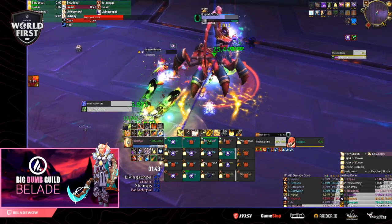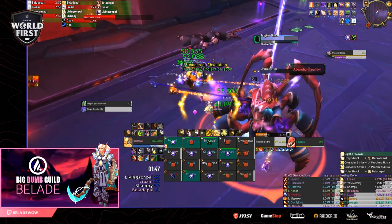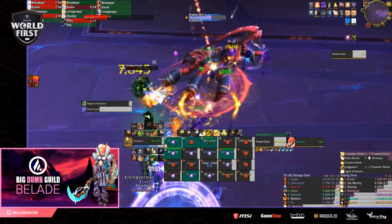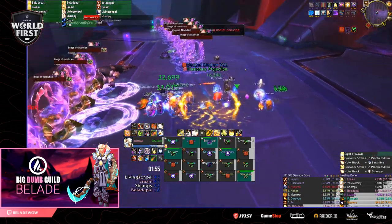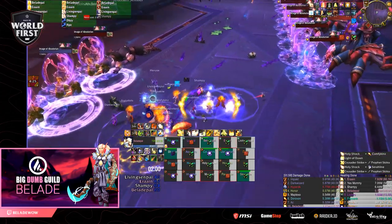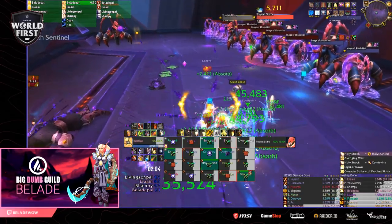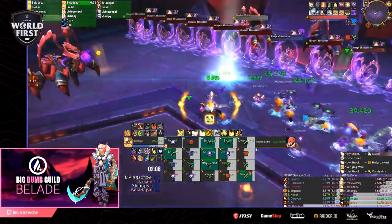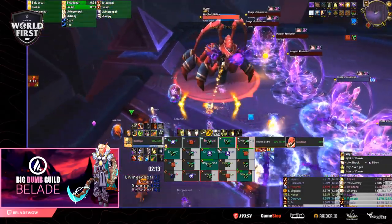You'll want to plan healing cooldowns around these adds so you have them up for the duration the add is alive. The other main mechanic affecting healers is that in Phase 2 you'll gain stacks of the Dark Ritual debuff, which increases all shadow damage taken — which is all damage in this fight. This means that in later Phase 1s, Shred Psyche adds will do significantly more damage, and additional Phase 2s will hurt more than the first. Since your goal is a maximum of two adds in Phase 1, you can rotate frequent cooldowns like Evangelism or Paladin Wings to have them up for every add.